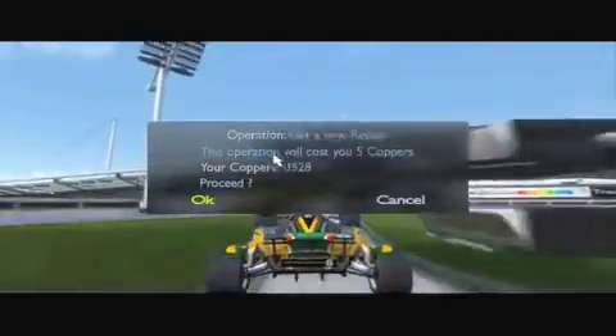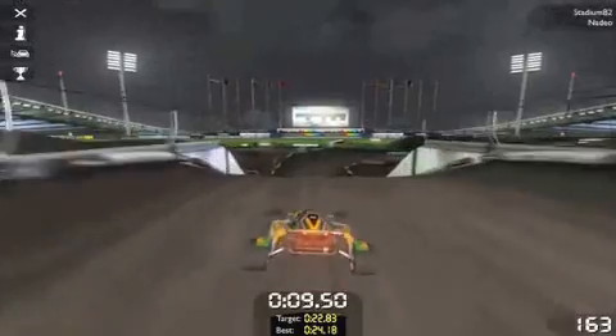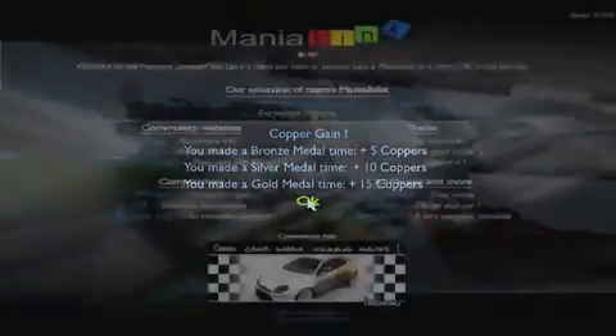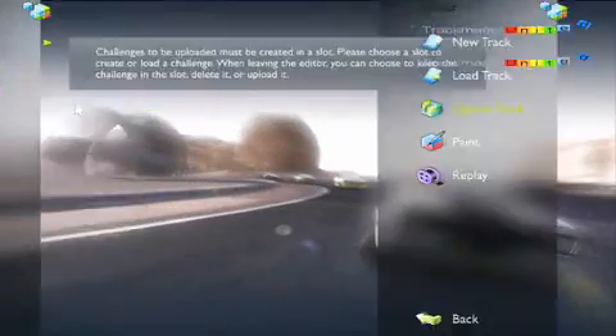You can win coppers by beating the clock in the official mode. When you play a challenge in the solo mode, you can at any time switch to the official mode by using the buttons on the upper left of your screen. You can also win coppers by sharing your creations with the Trackmania United community and by uploading your challenges on the game system.